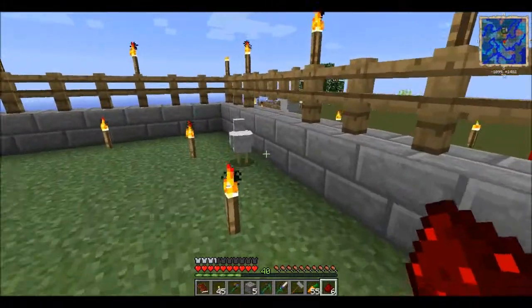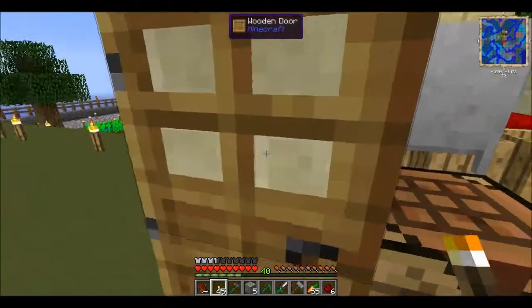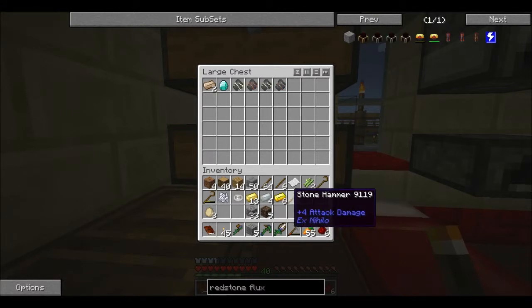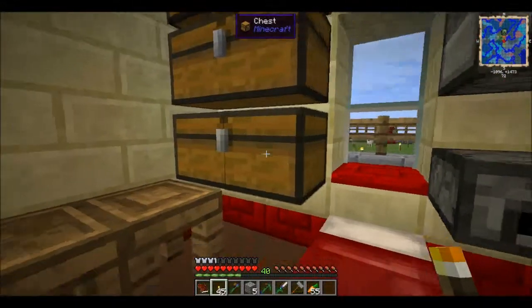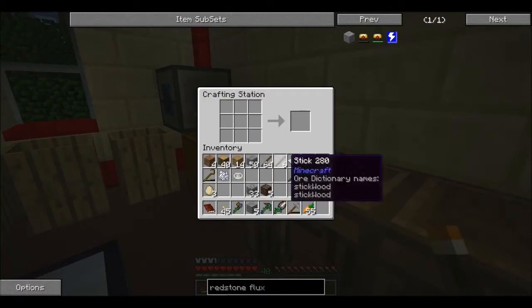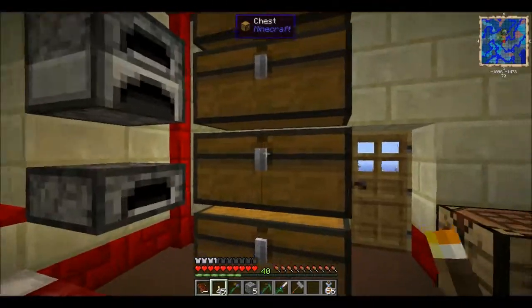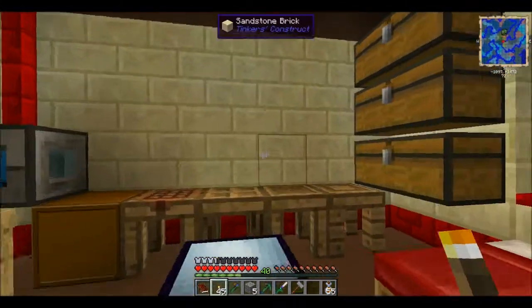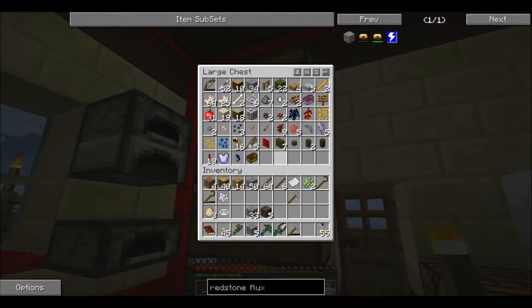We're gonna have to change our plans a little bit today. We'll get it back out when we have everything. What we need to do — oh yeah, we need to make more juice. Now that we have that, we are going to see if we can make some babies with these chickens, cause I don't know if they will still do it if they say silverfish. If not, that's gonna be a problem.